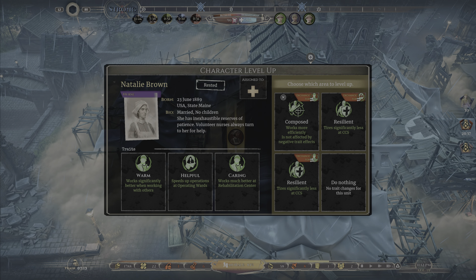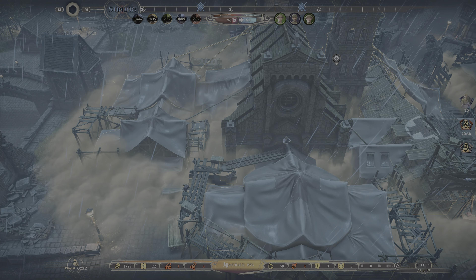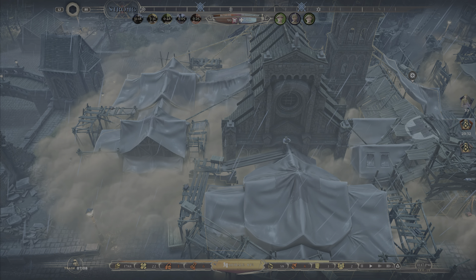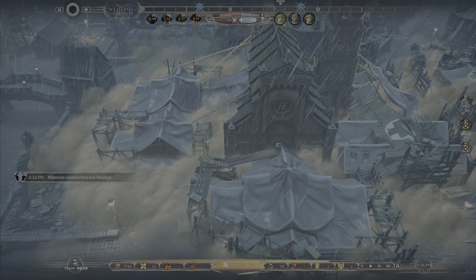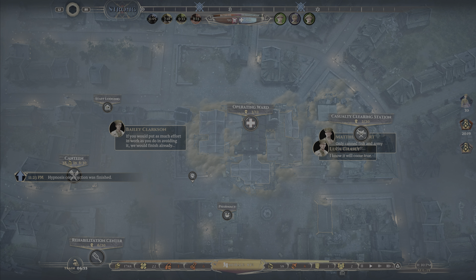We got a promotion — she's already got warm, helpful, and caring traits, which are really good. We can exchange warm for composed — works more efficiently, less affected by negative traits. We can change helpful for resilience, or caring for resilience. I don't want to change any of those, so we'll do nothing. She's my backup for rehab and I don't really want to change that. Be nice to get some skills for Natalie soon.